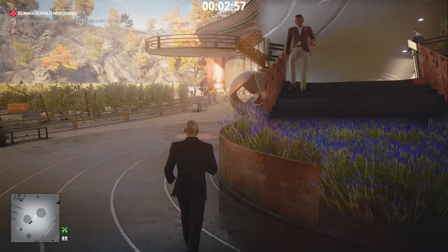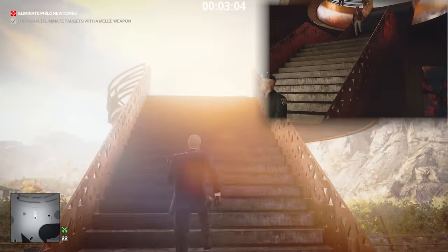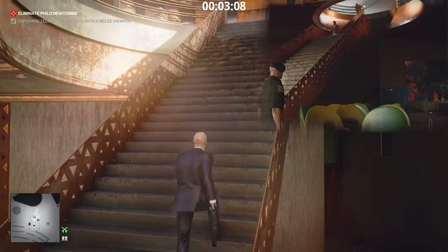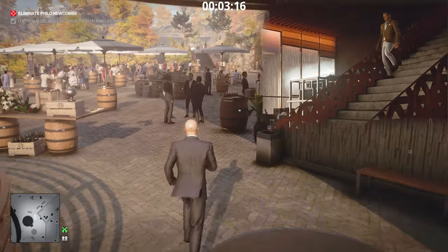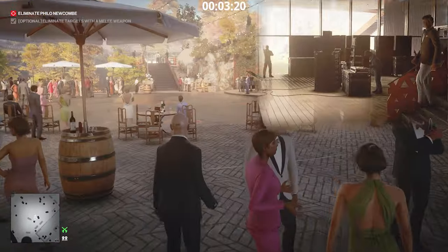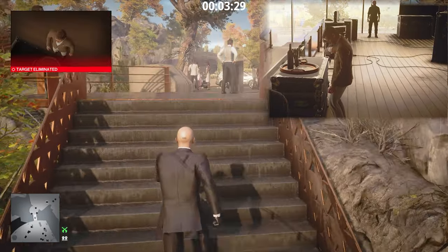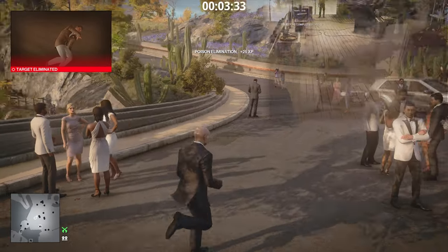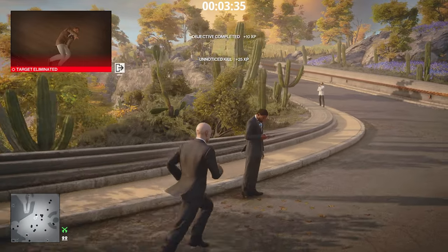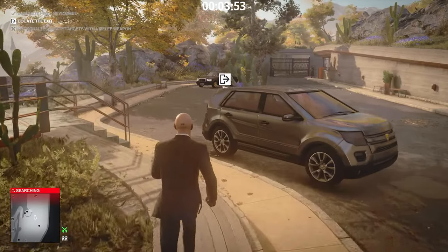I'm showing you in the top right in picture-in-picture from a different playthrough what's happening with the target — he's coming down the stairs, going to drink the poison, and should be killed while you are already on your way out. I'm using the winery viewpoint exit where the car is. That is our no-gear playthrough complete.